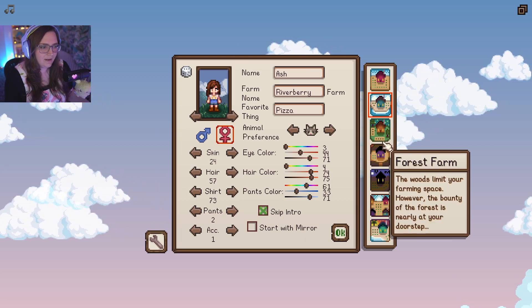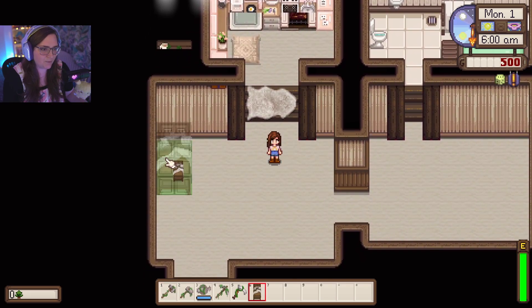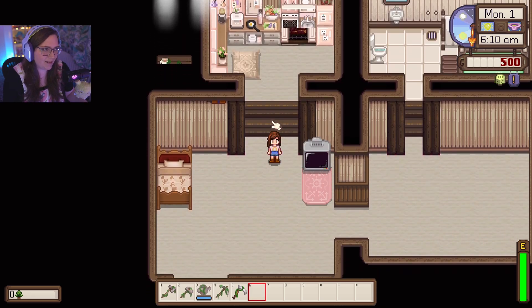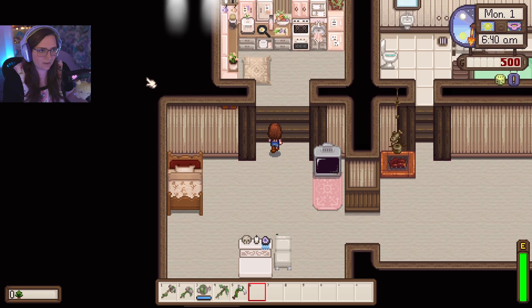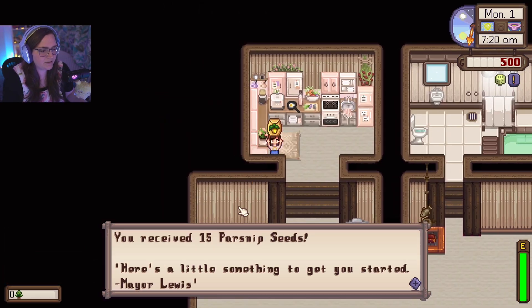I think this is all good for our character. This is the first time I'm using this farmhouse. Normally I use the most popular one on Nexus, a seasonal farmhouse, but I just wanted to try something different this time. You notice things are kind of changing when I place them down — that's because of alternative textures. Once we get the paint bucket from Robin, we can pretty much change everything to whatever we want. We'll just grab the parsnips. You receive 15 parsnip seeds.